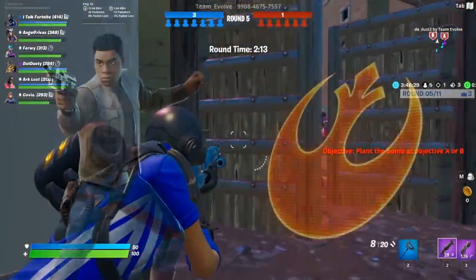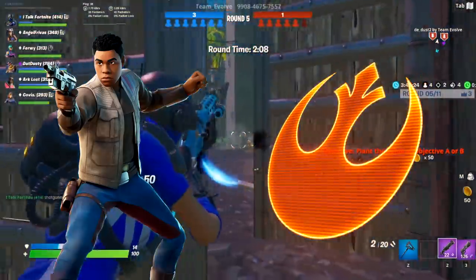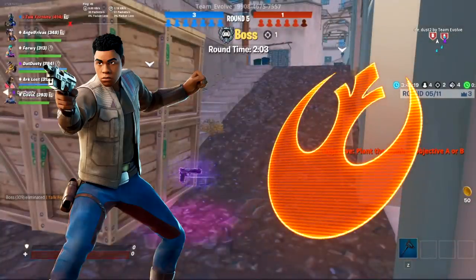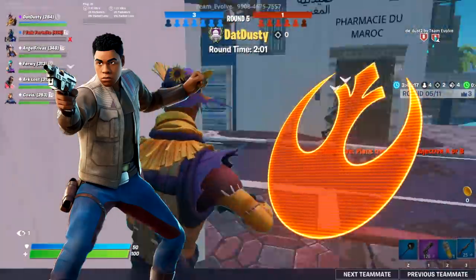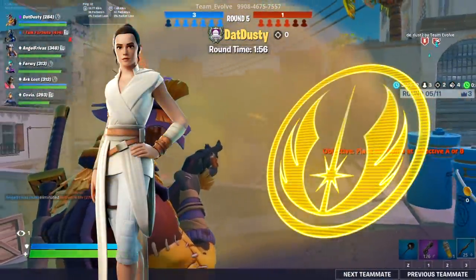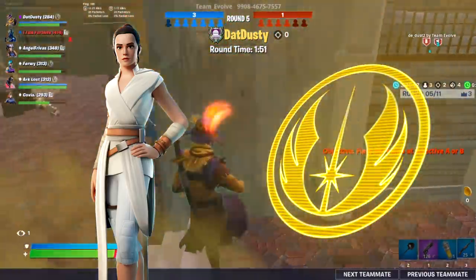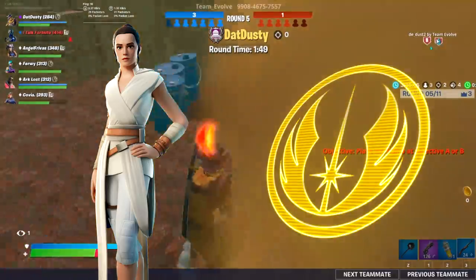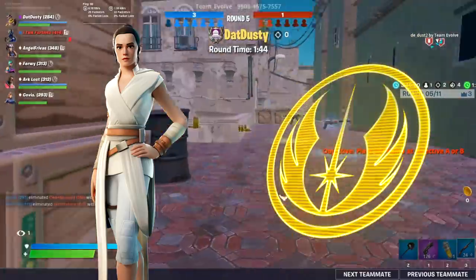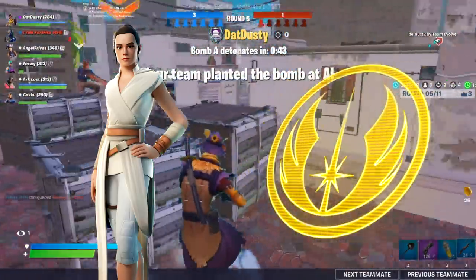Then we got the Star Wars stuff for wave two. We got the Finn skin with the back bling The Resistance - not a fan of the back bling, and I don't think I've ever actually run Finn. I love that they're incorporating Star Wars into Fortnite though. He was totally worth the 1500 V-Buck price. Then we had the Rey skin with the back bling The Jedi Order - I like the back bling and the skin a little more. It's very plain meaning you can put almost whatever you want with it.